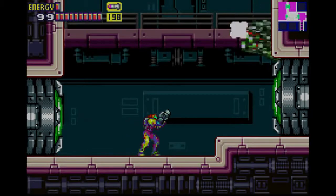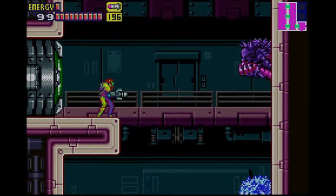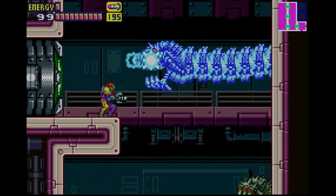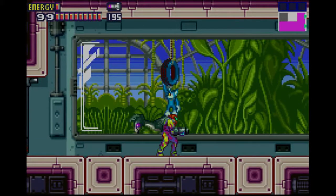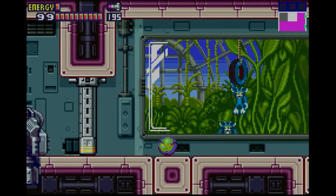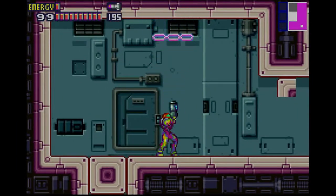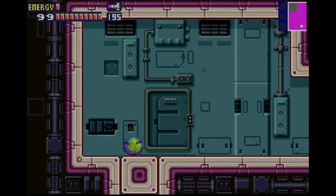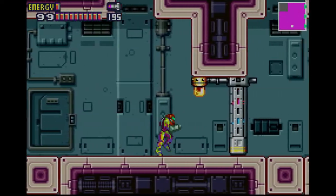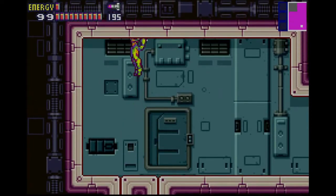So let's make our way back up — sorry about the little diversion. We'll wrap it up by finding out what those creatures we saw running around in the habitation deck were. The Etecoons and Dachoras — that we saved during the events of Super Metroid. So the canonical ending is that Samus did save them. Do you recognize them? They seem to recognize me as well.